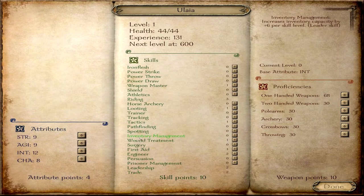Inventory Management is another very important one. Every skill level you put into this, you get six new inventory slots. It is dependent on your Intelligence. Wound Treatment increases the party healing speed after battle — after you get through a battle your troops will be damaged somewhat, and this decreases the amount of time it takes to fully heal them.